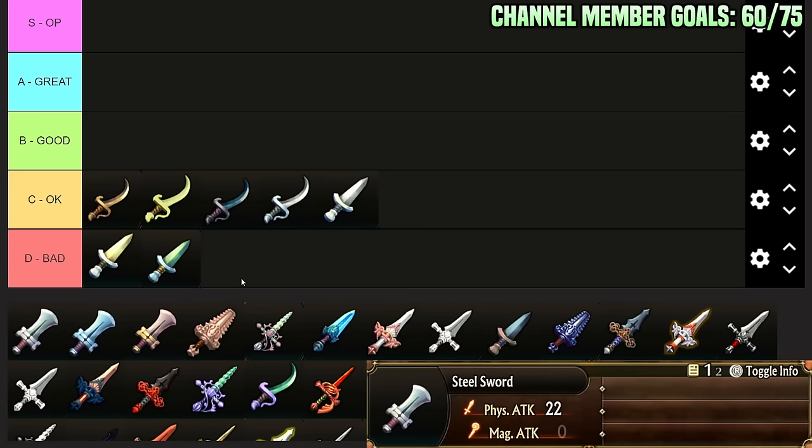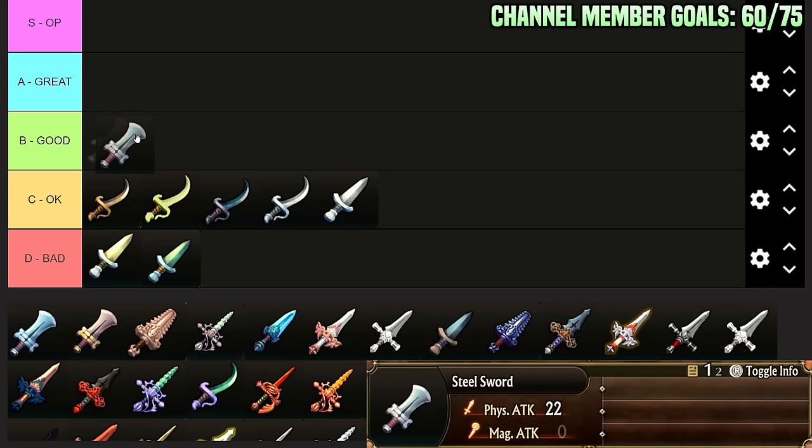Steel Sword: this is where we start getting into big damage from basic weapons. I would say this is like B — it has decent stats, it's damage, it's like low B though. It has just attack, and in this game hitting 20 or higher attack is pretty valuable. You could argue Carnet belongs in low B with it, but I think it's like high C, low B — they're both kind of similar. It's just fine.